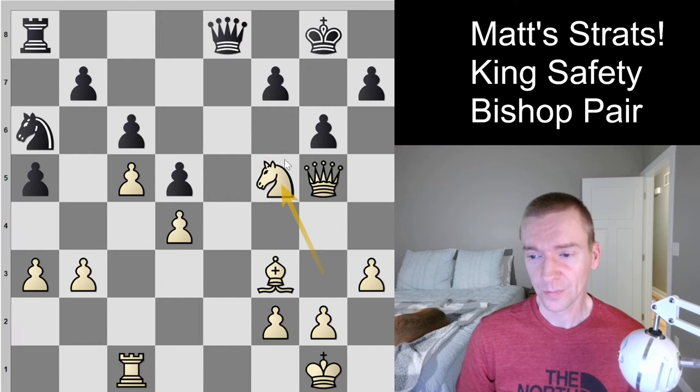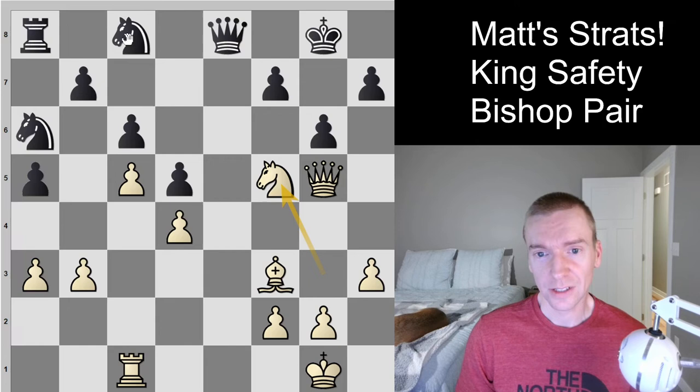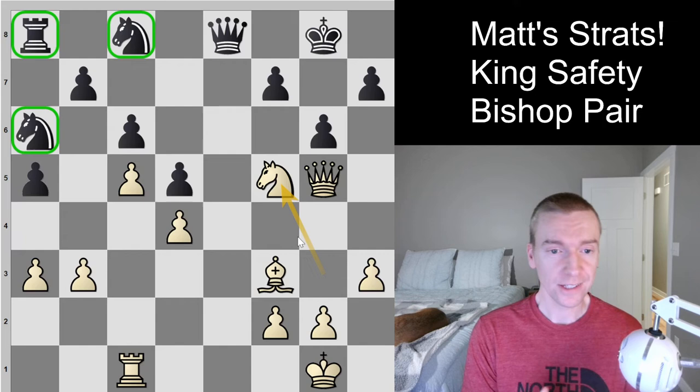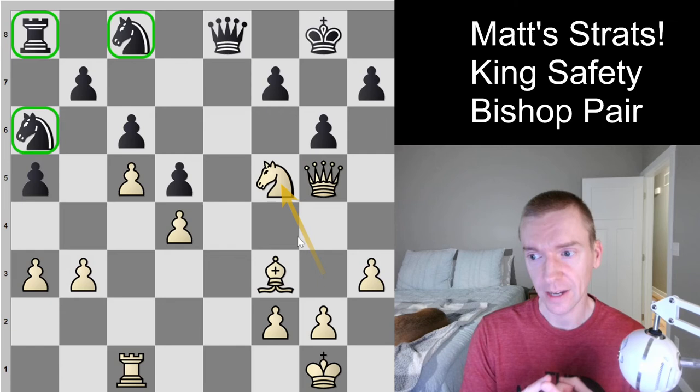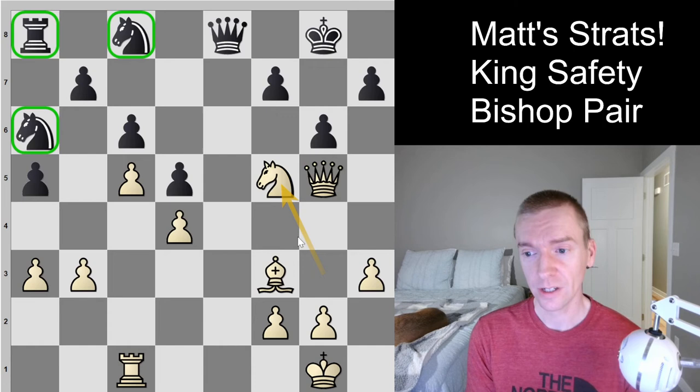Let's check it out: rook takes e8, queen takes e8 — it's going to lose a knight. So knight f5 is bad. Looking at knight to c8 instead, we can trade rooks and then play knight f5. Now look at white's pieces versus black's three lower-value pieces — everything is good for white. Black only has the queen with any real mobility. This is a 2.5 pawn Stockfish advantage: white has a king safety advantage, mobility advantage, and no major weaknesses. That's how you fully utilize that 2.5 pawn advantage Stockfish gives.